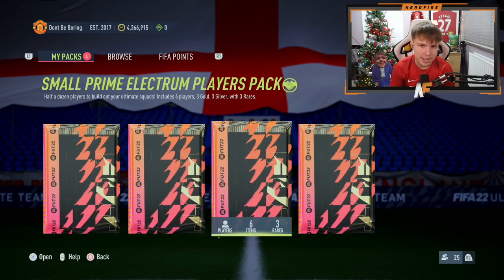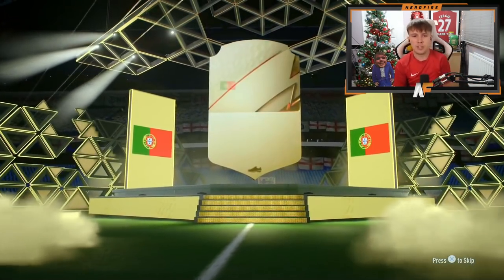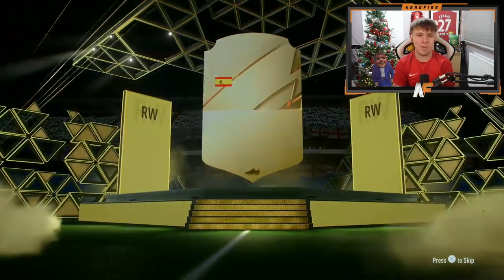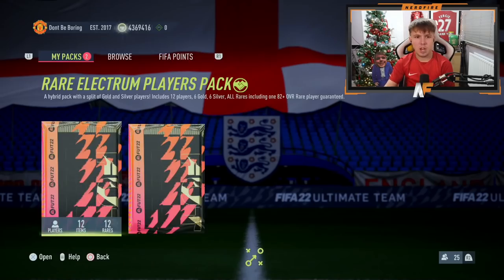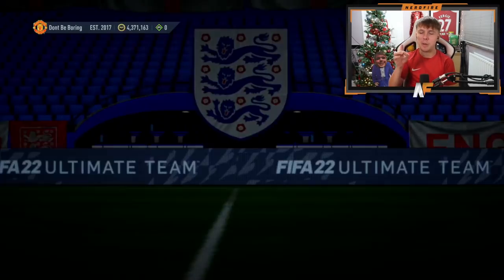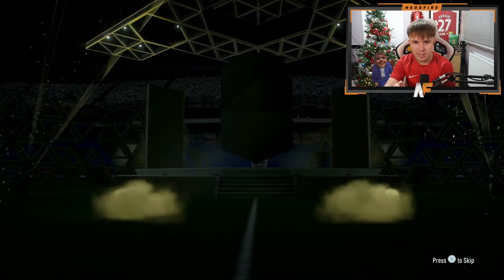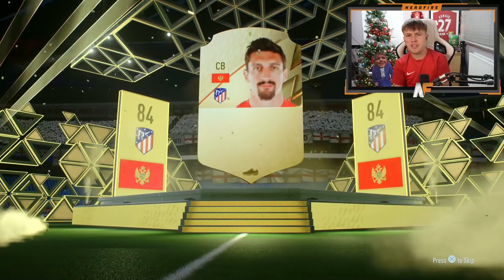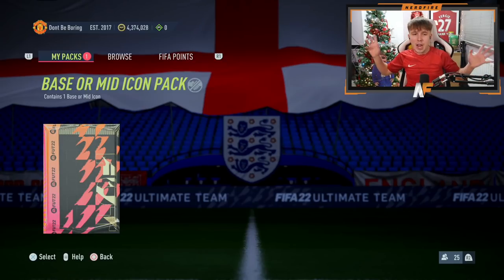Now we're opening the three packs we got for completing the icon pack. First one — we don't even get a board, pretty terrible. Pack number two — premium gold player pack — absolutely woeful, not even a board. Third pack — rare election player pack — we do get boards at least. Stefan Savage I think, not too bad. One boards from an icon pack companion pack.